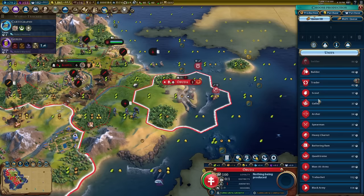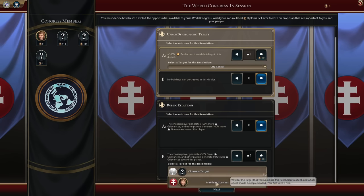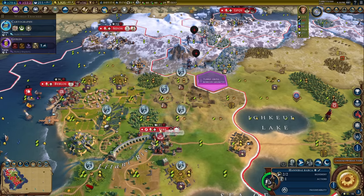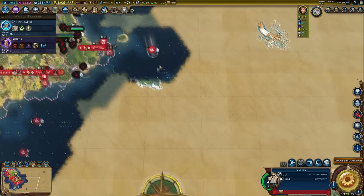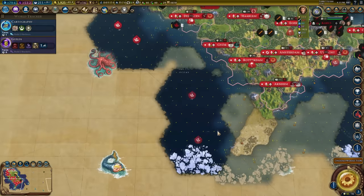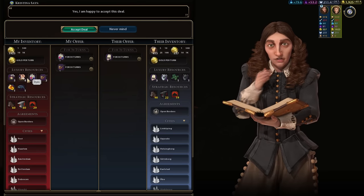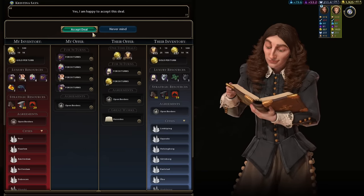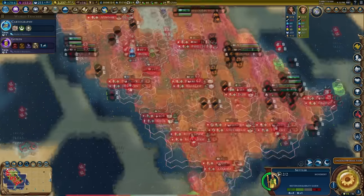World Congress — I have zero voting power and don't know anybody. I'll vote for city center to reduce grievances. My two improved horses from the pantheon got droughted to oblivion — that stings. But look, we've found Sweden! Do you have tea? Yes you do. Let's do a deal where you give me everything. Trading before you meet people means no grievances and no diplomacy penalties — they have no idea what I've been doing.